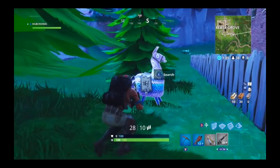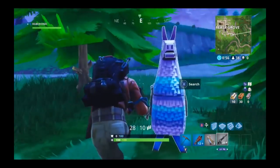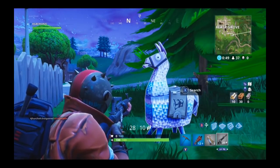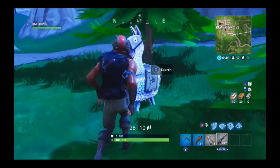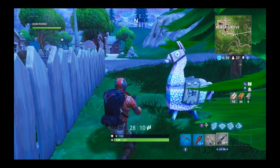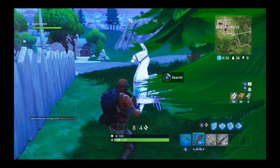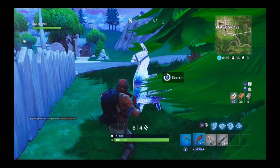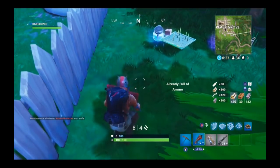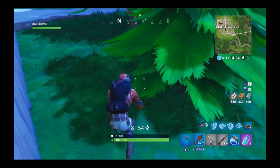Let's talk about what this llama actually is and what he brings to the table. This llama is essentially just a really high-end loot chest with a huge amount of building material — I'm talking 500 of everything: 500 wood, 500 brick, 500 metal. Really useful — you find one llama and you really don't have to do much more resource farming the rest of the game. They do take a long time to open, like five or six seconds, so make sure you have plenty of time. Inside you're going to find traps, lots of potions, a whole bunch of ammunition and resources.